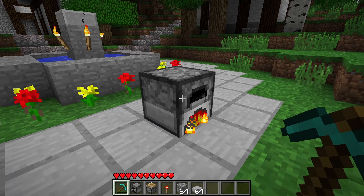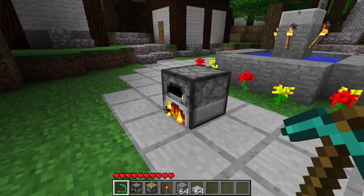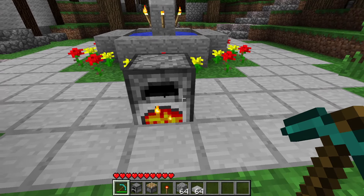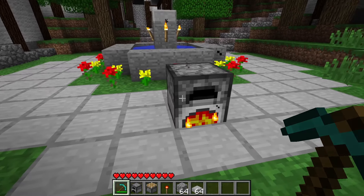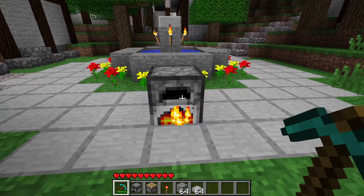That's just what I call it — I'm sure someone will come up with a better name — but it's a furnace that stays lit forever. As you can see, it's on, there's particles coming out, but it's not actually cooking anything, and it'll stay like this forever. It doesn't matter if you update a block next to it, it won't go out. This obviously has a lot of implications; you can use it in all kinds of creative buildings as a hidden light source. It's just a cool little gimmick, so let me show you how to make it.